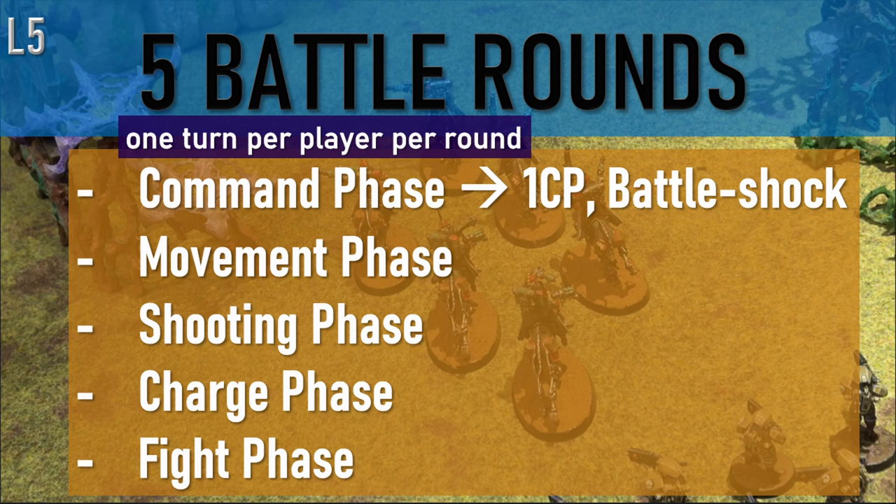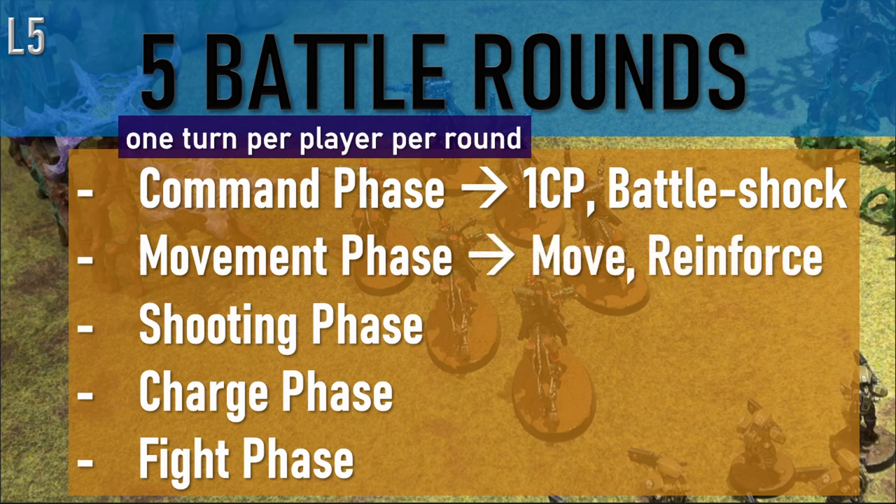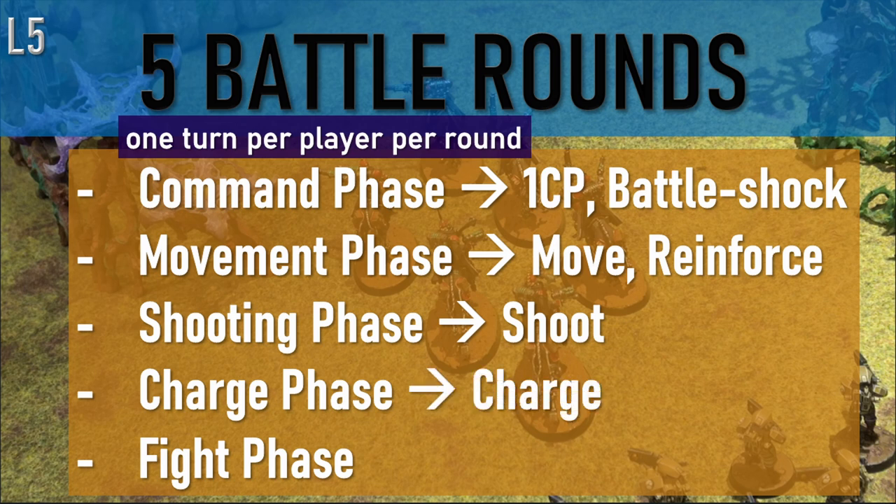Once that has been resolved, the active player moves every unit they wish to move in the movement phase, and drops in any models from reserves. Then in the shooting phase they shoot all the weapons they want to shoot with, then charge their units in the charge phase — those that didn't fall back or advance. And then both players fight in the fight phase with units that are within engagement range of enemy models. Then the next player takes their turn before a new battle round begins.